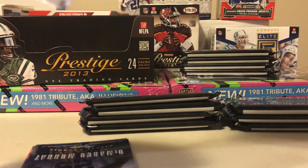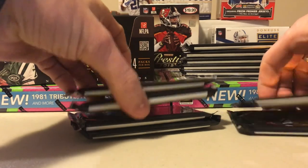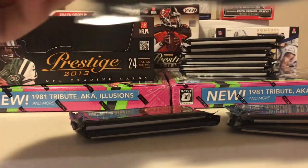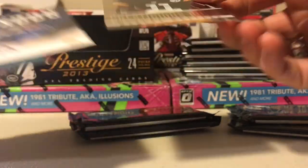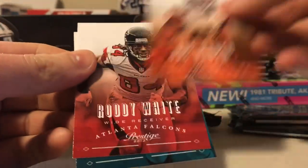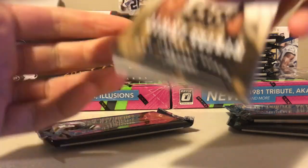Alright, so that's two - we're halfway with our hits. Tyler Bray. Prestige does not want you to pick up the jersey cards. Hakeem Nix, Ben Roethlisberger, Marcus Wheaton - Prestigious Picks, I assume. Kerwin Williams rookie, Maurice Jones-Drew, Joe Hayden, Roddy White. I hadn't even seen a Vikings card yet. Oh yeah, we did - first pack, Adrian Peterson. Doesn't count.